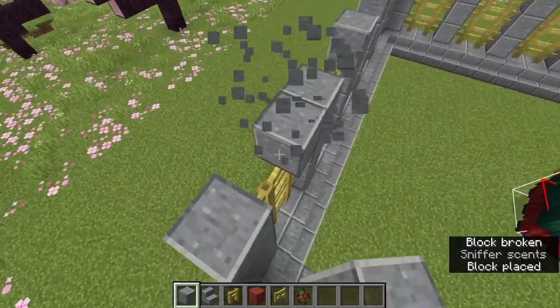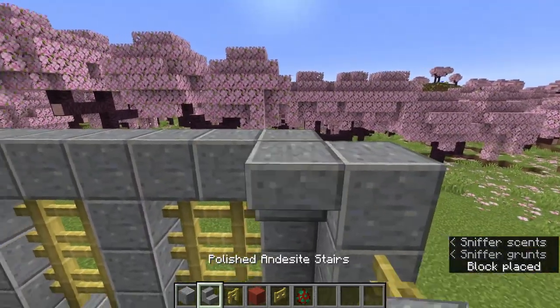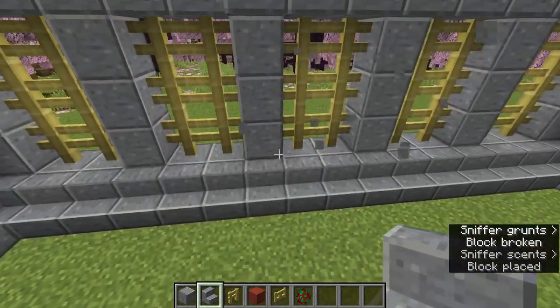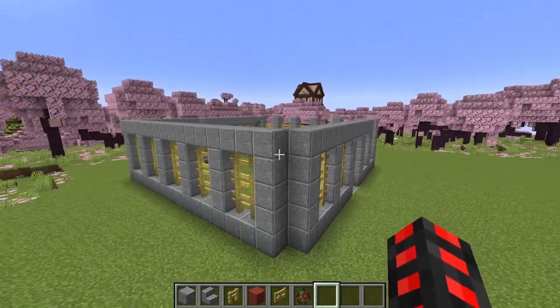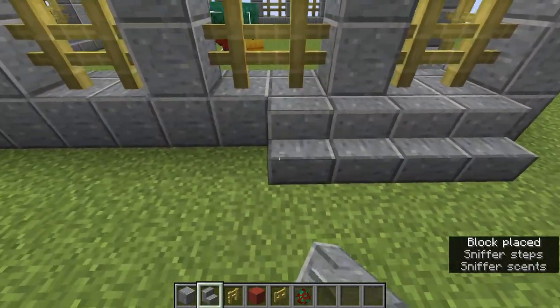On top of your fences, place some polished andesite, and then on either side of it, go around and place some upside-down polished andesite stairs. You can add dark oak trapdoors on these ends if you want, but that's optional. Make sure that both sides have some polished andesite stairs, including on the bottom for the exterior.